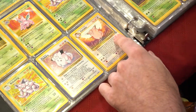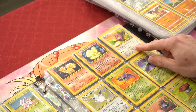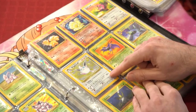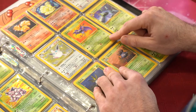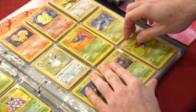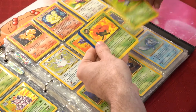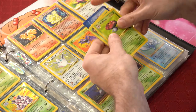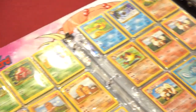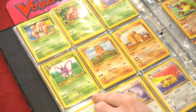Clefairy holo, Clefable, Vulpix, Ninetales holo. Got a Jigglypuff from Jungle, Wigglytuff holo. Zubat, Golbat, Oddish, Gloom, Vileplume — and I also have a Dark Vileplume as well, a couple of them. Paras, Parasect, Venonat, Venomoth non-holo rare.